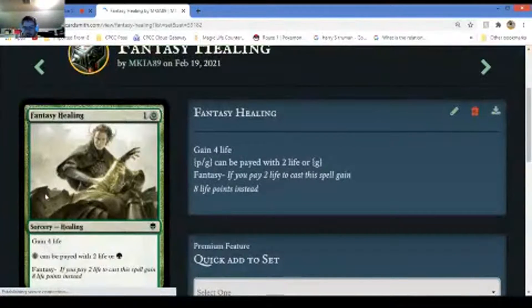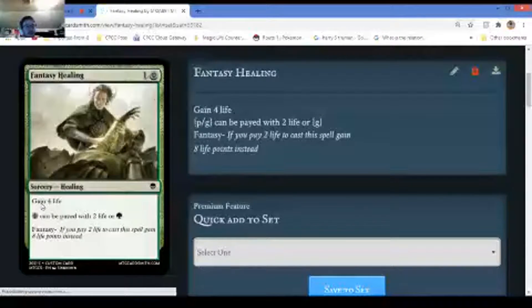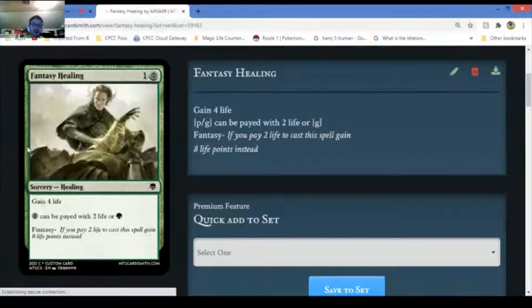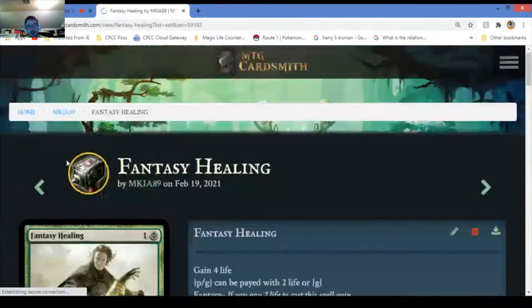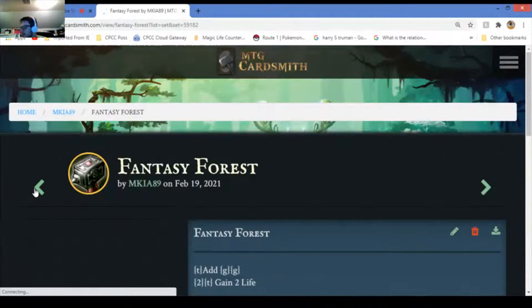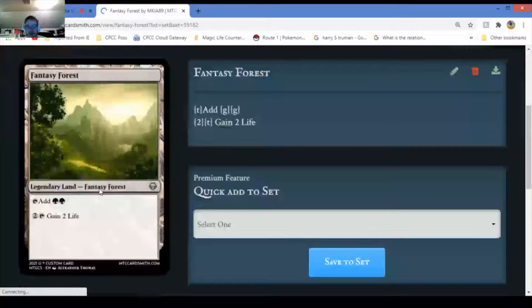Fantasy Healing - if you pay two life you actually gain eight life points instead. Sounds cool. That's gonna be useful - if you pay two life to cast a spell then you get eight life instead of four. So instead of gaining four life, you lose two and gain eight - netting six life. I'm almost at the end of my cards.